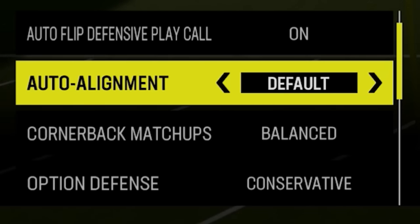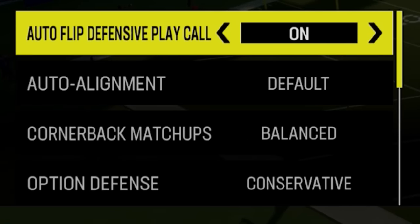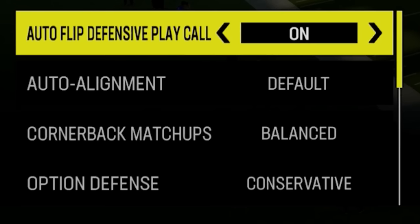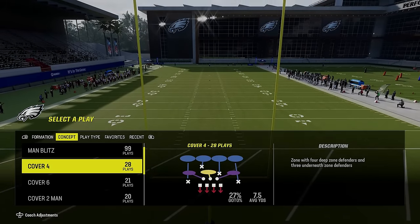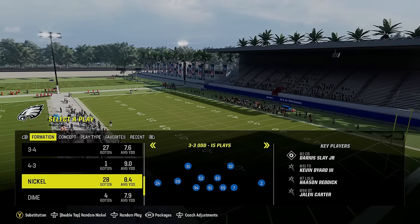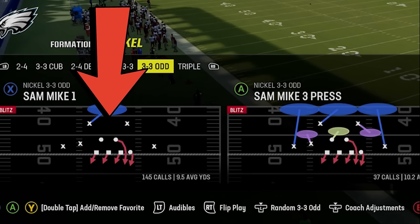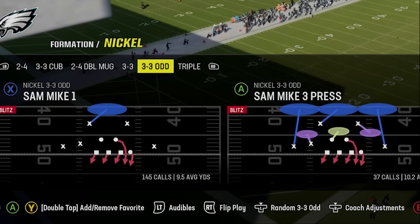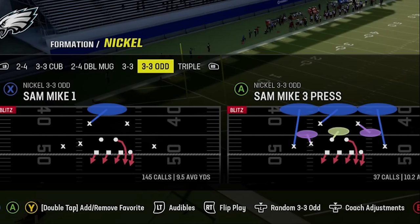Now the important part of this video is the top two and bottom four settings, because these are the ones where you can run three very different defensive schemes. Starting with auto flip — I typically left this on all year, but based on how I'm running my defense now, I turn it off every single time. I'll show you why. I like to run a lot of cover one man; the current defense I'm using is the three-three odd.